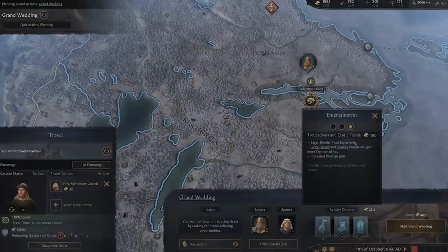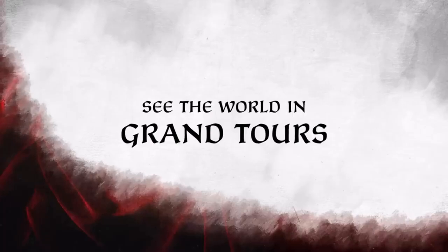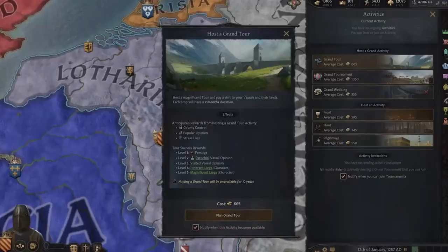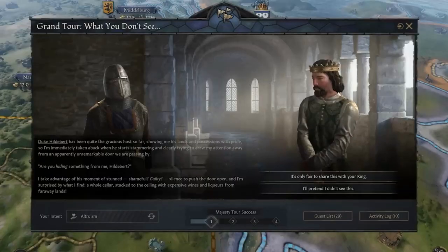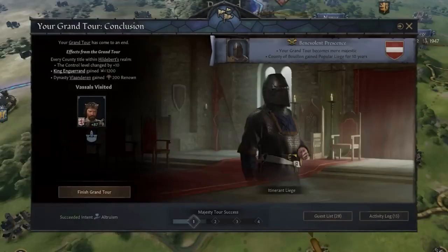4. Fate of Iberia — Focusing on the struggle between Christianity and Islam in the Iberian region, this flavor pack adds cultural depth and new mechanics. However, some players have encountered issues that need addressing.